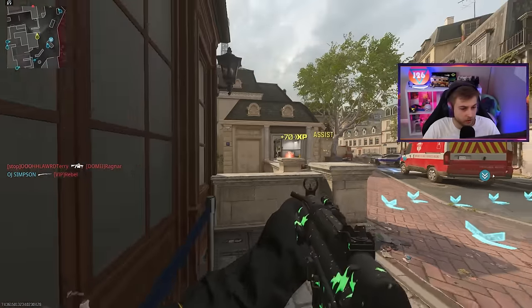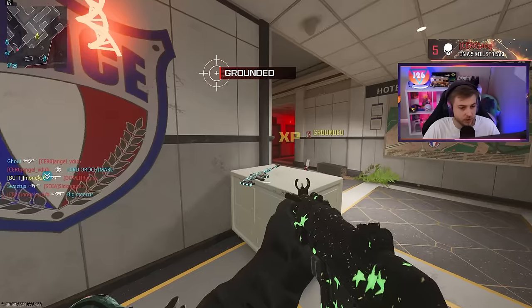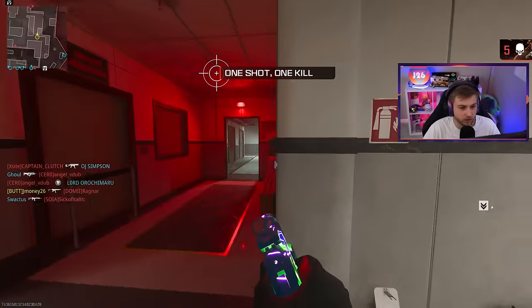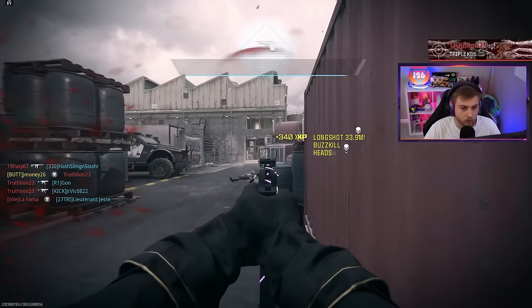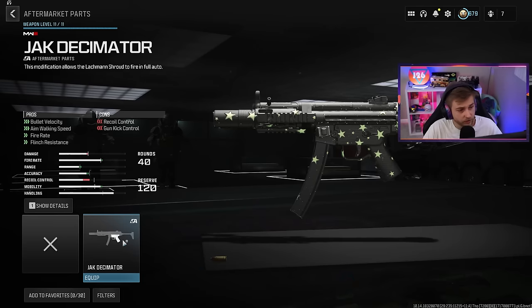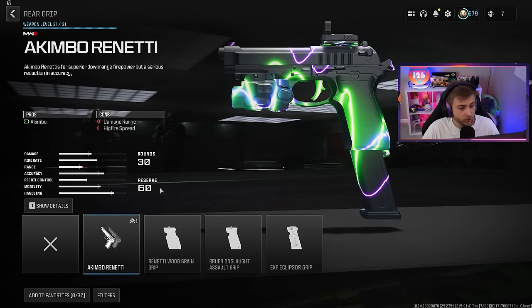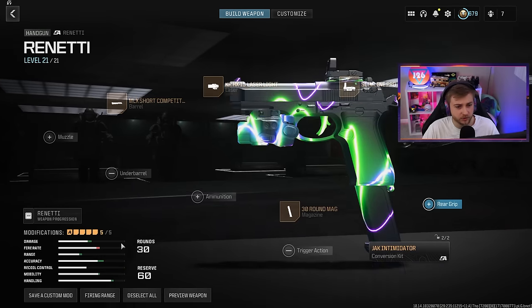We got it! The unlock message looked all messed up, so I wasn't sure if it was ready to be unlocked yet — we might be getting away with one here. Now let's get the Renetti done. It says Jack Intimidator on this one and it's letting me equip it. Both are able to be equipped, and you can run akimbo on it. Let's try it with a single pistol first.